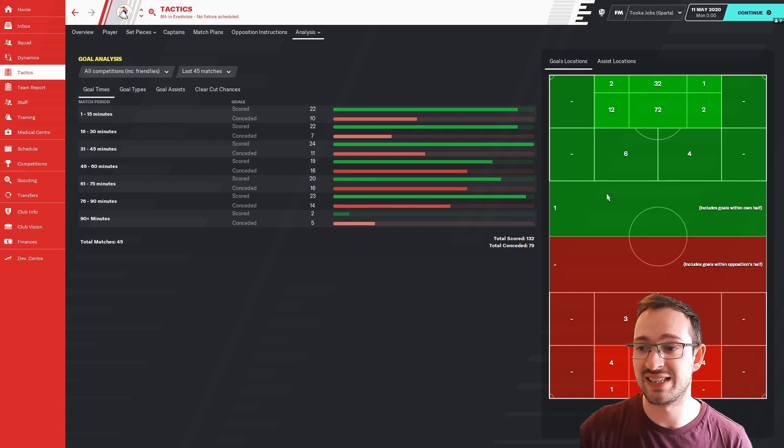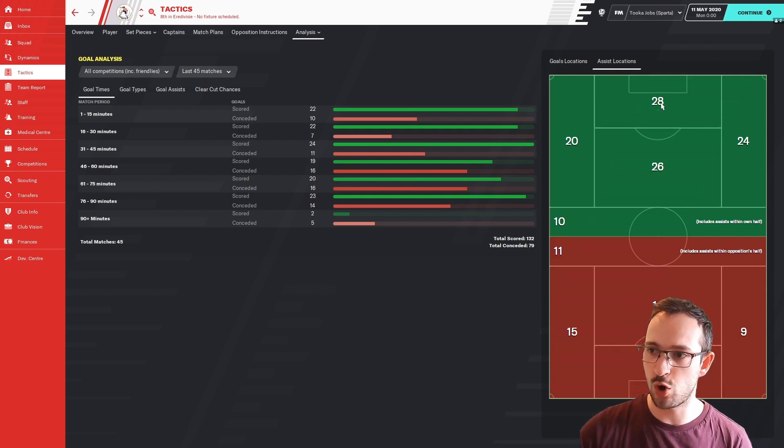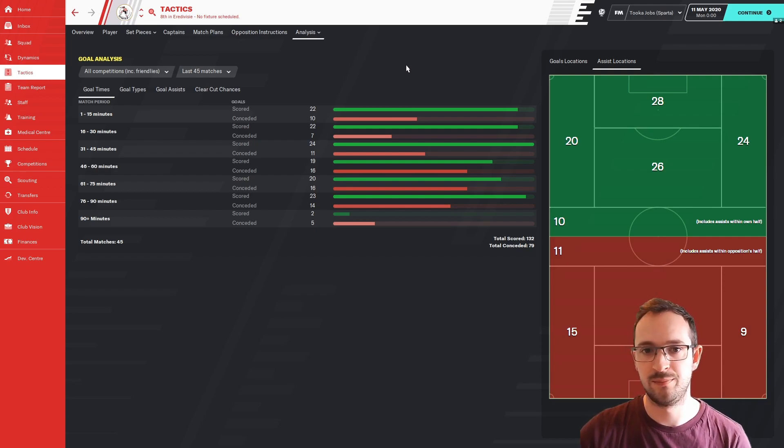Sparta's goal analysis: they scored 132 as well but conceded more than AZ, which showed massively. Goal locations are pretty similar - a few more scored outside the area than AZ. Assist locations: left and right not favouring either side, 10 assists from deep in your own half again showing the ball-playing defenders and inverted wing-backs supplying from deep, and 28 and 26 assists through the centre - that's your box-to-box midfielder. 28 assists in the box again, pinging it around waiting for the opportune moment.